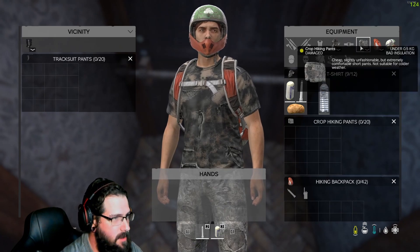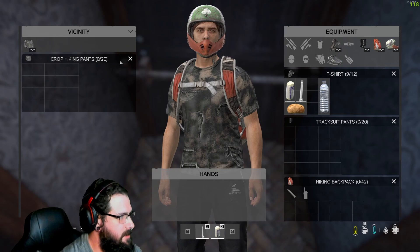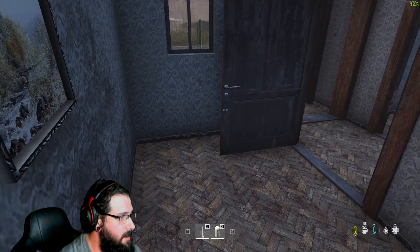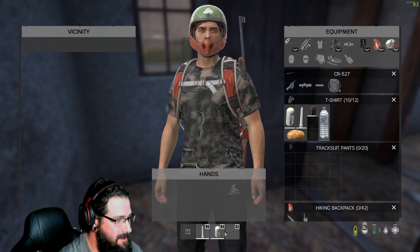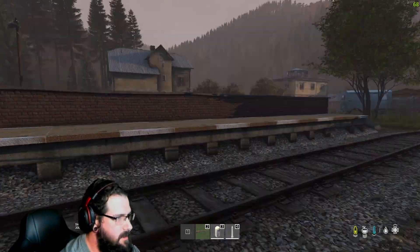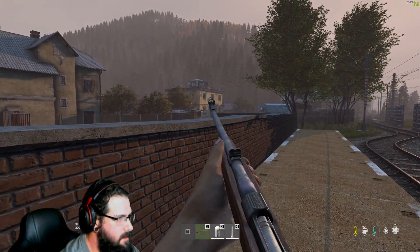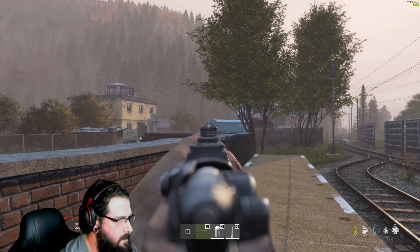My dog just scared the crap out of me. We'll put these on — at least they're black, a darker color. And a gun with ammo? And a battery? I swear to God we're on a vanilla server. Already the day was starting great. We found some food items, a water bottle, a backpack, and a gun that had ammo. So I decided to check a few more houses and then head to the police station to fill up my water bottle and search it.